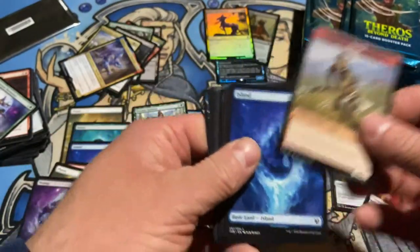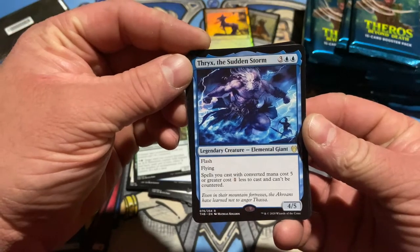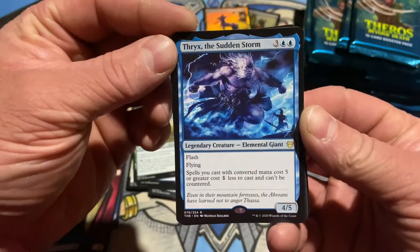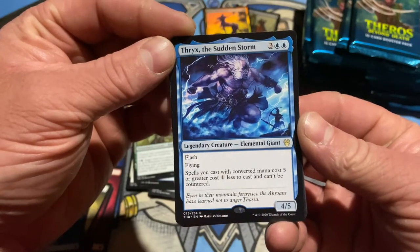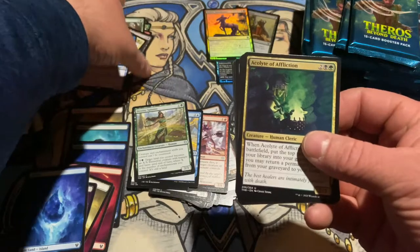Keep cracking — I'm talking away here on my first video. It's going to take me an hour to get through these packs. We've got our token, we've got our land. Thrix, the Sudden Storm — flash, flying. Spells you cast with converted mana cost five or greater cost one less to cast and cannot be countered. Very cool in blue — I like it. I like Omniscience in commander.